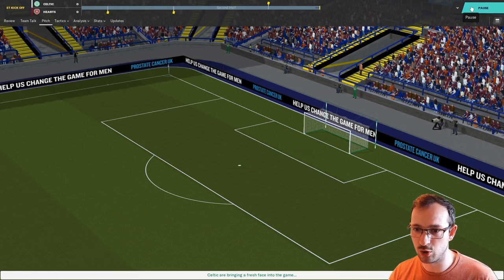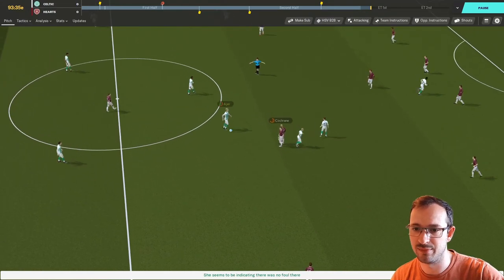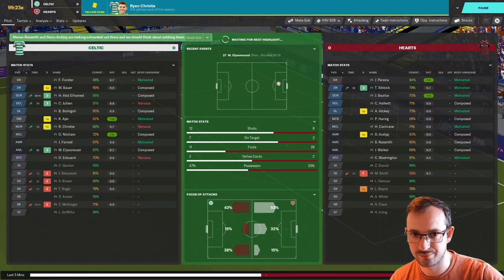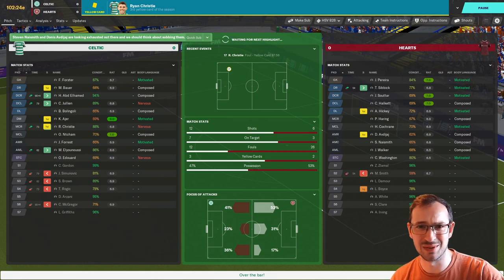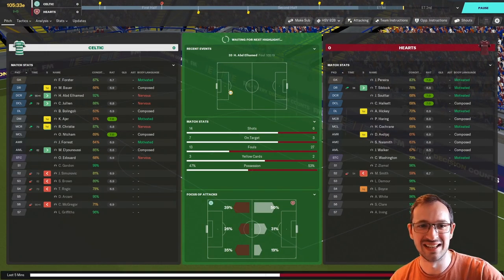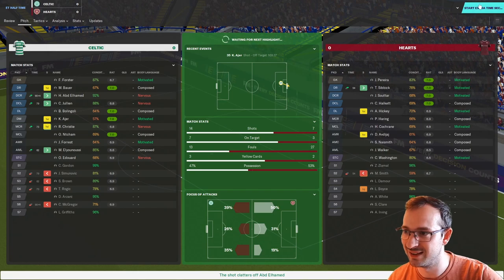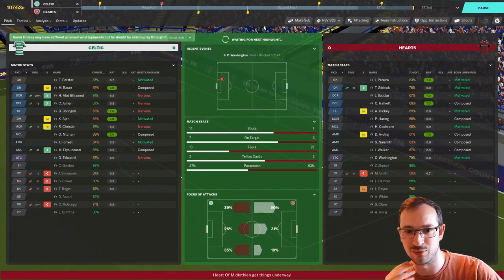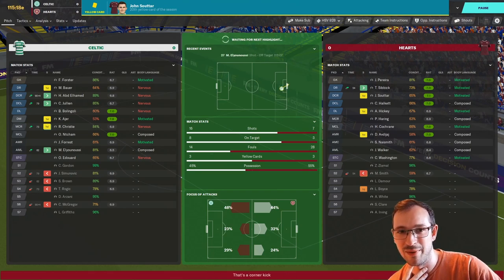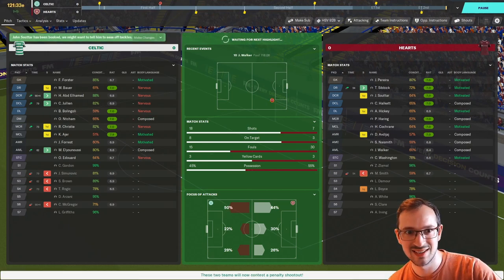Everyone's doing awesome, come on! Everyone's knackered and tired but they're playing well — goalkeeper's playing well, defenders are playing well. The best case scenario now is penalties unless we score in the 120th minute. Hearts have took Celtic all the way to penalties in the Scottish Cup final. I'll auto pick — it should then pick my best penalty takers. Let's do it.